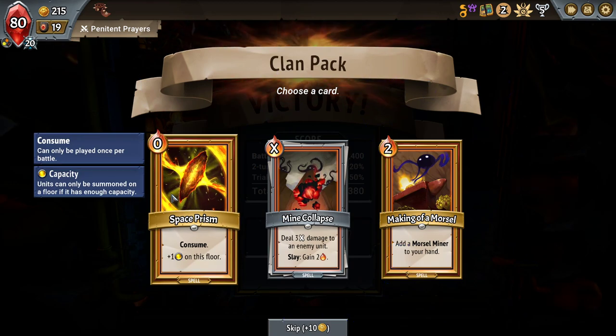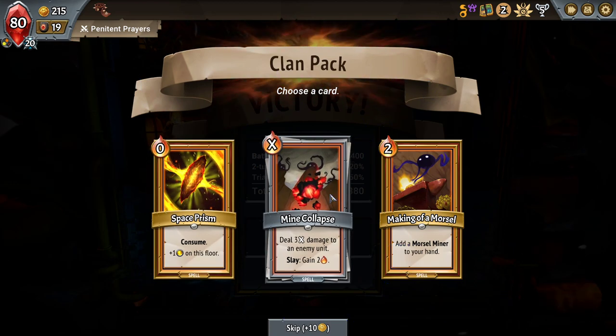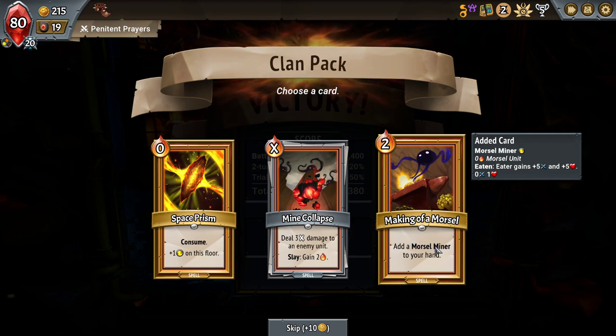Another Space Prism. Now I don't need to worry about actually removing the Consume on them. There's also Making of a Morsel, which gives you a Morsel Minor — plus five, plus five stats. It's very expensive though, so I'd have the ability to reduce the cost of Making of a Morsel pretty easily given a long enough run. Mine Collapse is also there: deal 3X damage to an enemy unit, Slay to gain two energy.